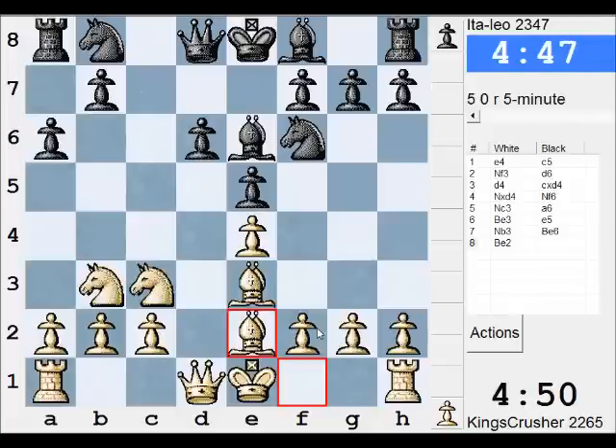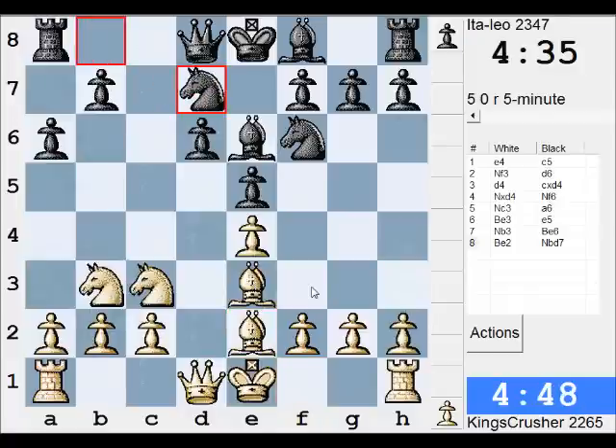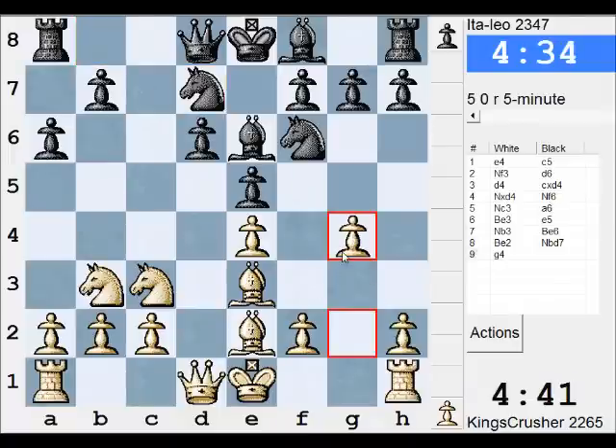Is he thinking of d5 already? D5. G4 here, D5 — are they G4 here? Try it. Can I get more pressure on D5? If I get in G5, will you let me get in G5?